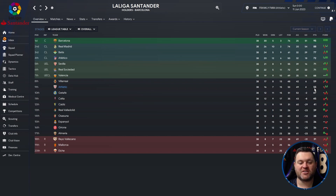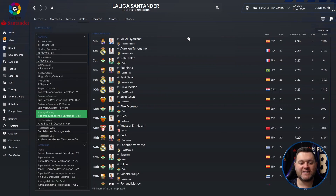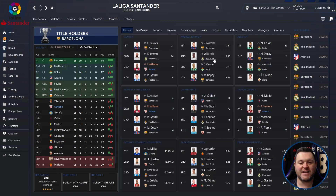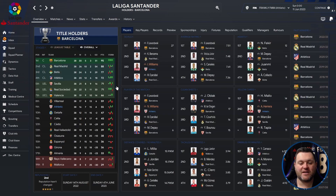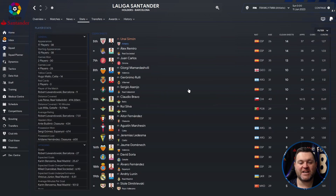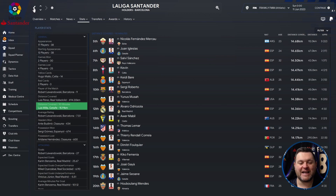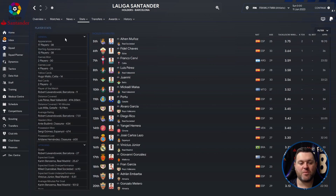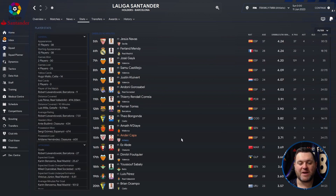Bilbao finished 16 points behind Sociedad and Seville who qualified for the Europa League. On the profile page, Inaki Williams got 19 goals. Average ratings: nobody inside the top 20. For assists, Nico Williams had 8 and Maneen had 7. Player of the Match awards: Nico Williams got 7. Clean sheets: Simon got 14. Yellow cards: Herrera shows up with 12. Distance covered and tackles per 90 minutes: nobody in those categories. Dribbles per 90 minutes: Kappa with 3.71.